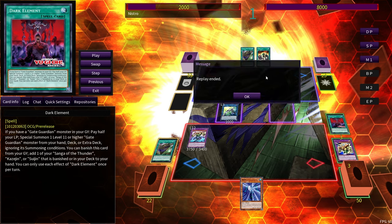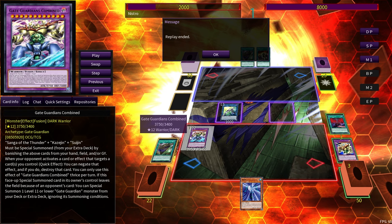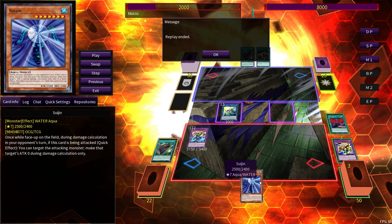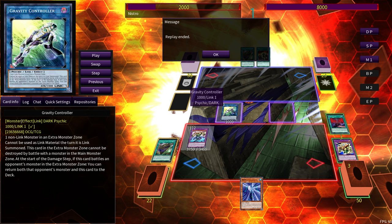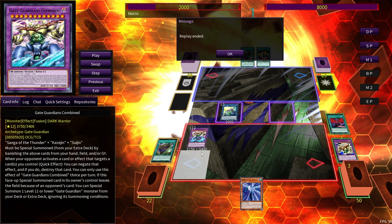We get to bring out the Suijin. The theory here is: Guardians Combined is going to float into Wind and Water, and when Wind and Water leaves, you'll be able to revive the Kazejin — meaning you'll have all three of Kazejin, Suijin, and Sanga of Thunder between your field, grave, and hand. So you'll be able to summon out another Combined next turn. Also, Combined stops things from being targeted, so it'll be unlikely they get rid of your Wall Shadow unless they get rid of Combined first. Gravity Controller is cool because he can banish himself and any monster he's battling back into deck, which provides really good follow-up.